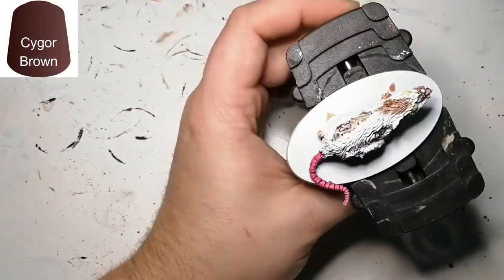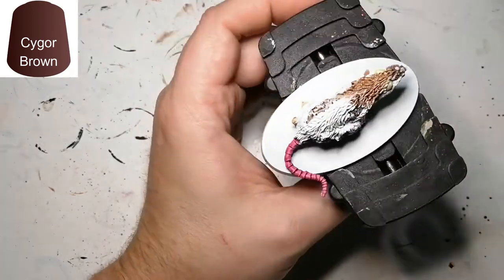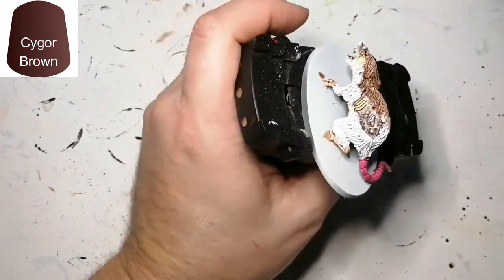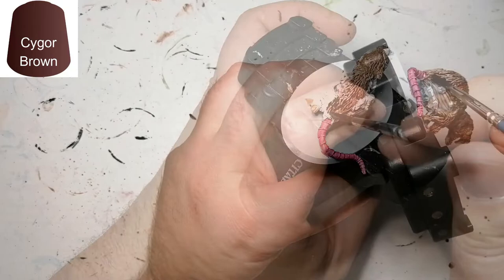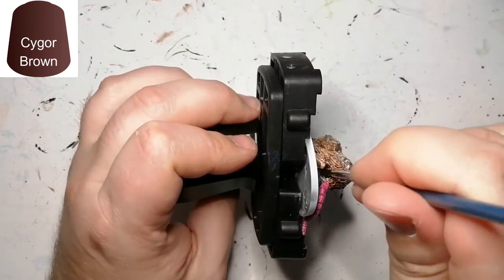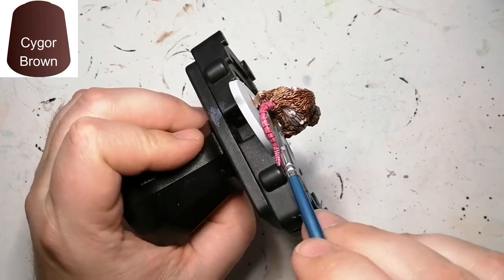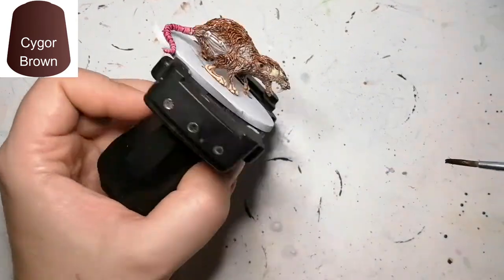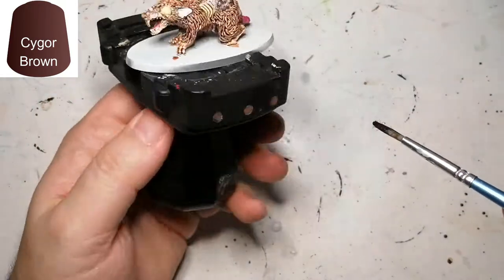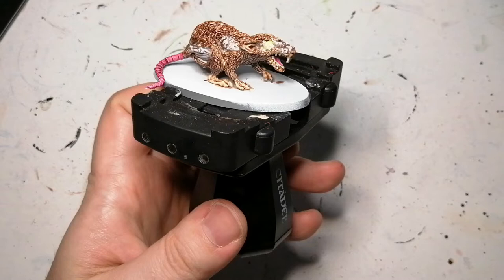What I'm doing next is using some Cygore Brown mixed with medium — it gives a glossy, shiny finish, and I wanted it to look shiny because it's a rat; it was probably in water, a bit dirty, a bit wet. This thins down the Cygore Brown so it's not pitch dark brown. It really does a great job on the skin. I did miss the ear on one side with the Dark Oath Flesh, but I fix that off camera.